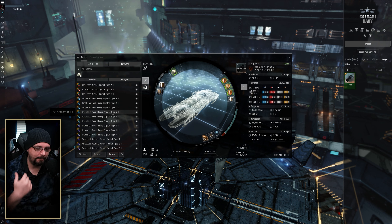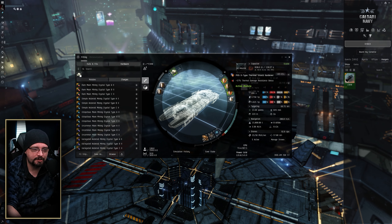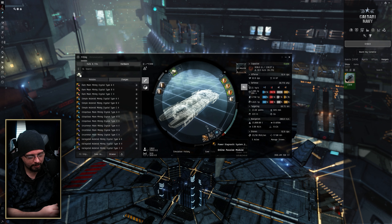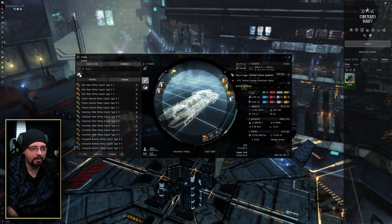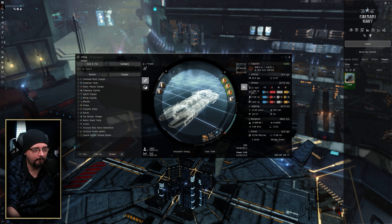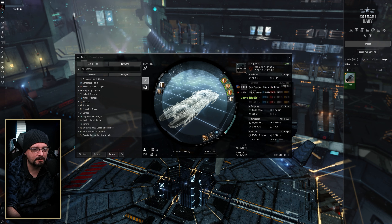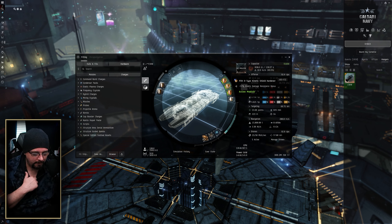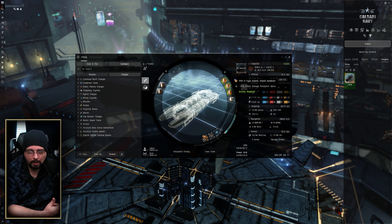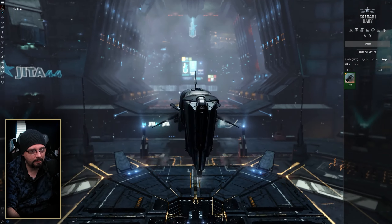Depending on ore type, you'd pretty much never use Type B crystals — Type B gives faster cycles while Type A gives better yield in most cases. You also want to have appropriate shield modules for tank, just in case you run into any problems. Mining Laser Upgrades in the low slots, depending on whether you want to increase yield or have more tanky survivability — all of that comes into play based on where you're mining. Even for high sec I'd take a ship with a decent tank, with Damage Control II, power diagnostic systems, and shield hardeners, because the tank could be the difference between barely getting away or not escaping a potential gank.